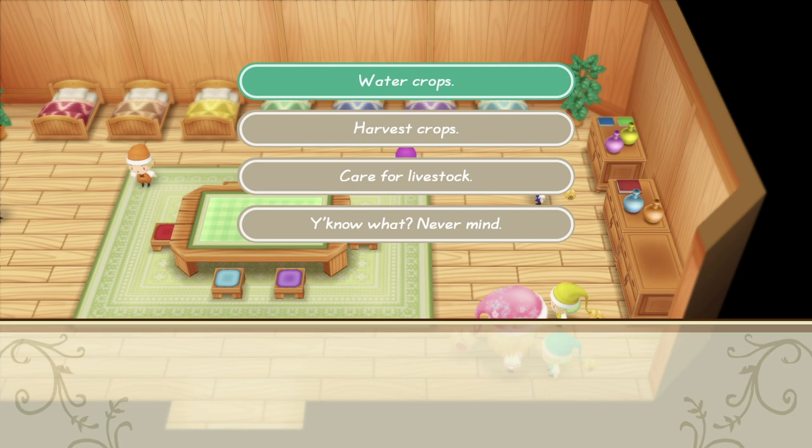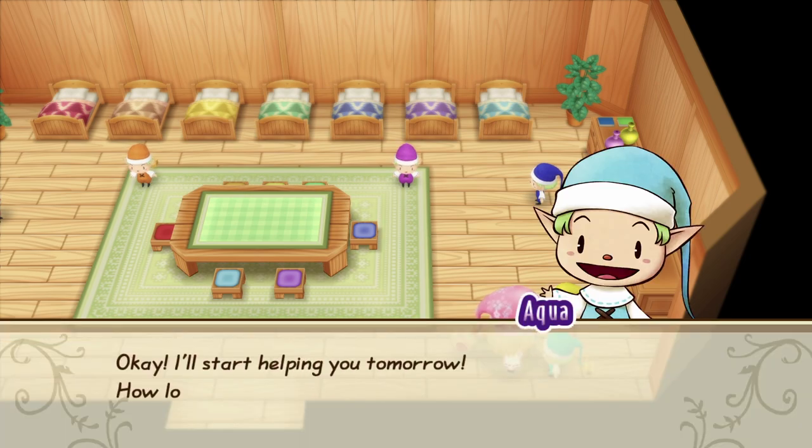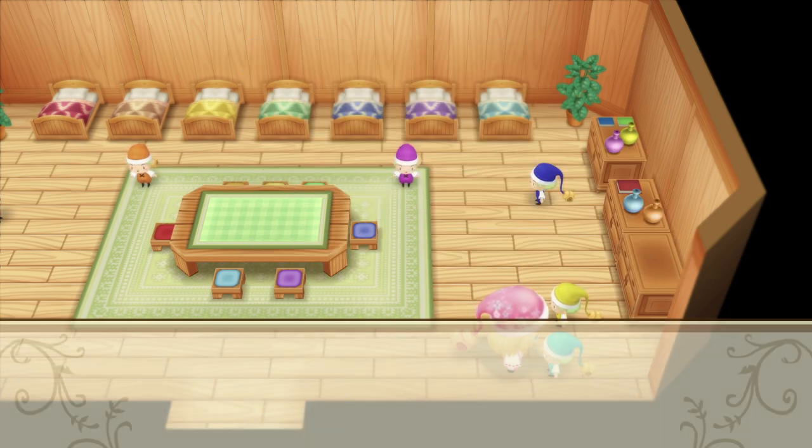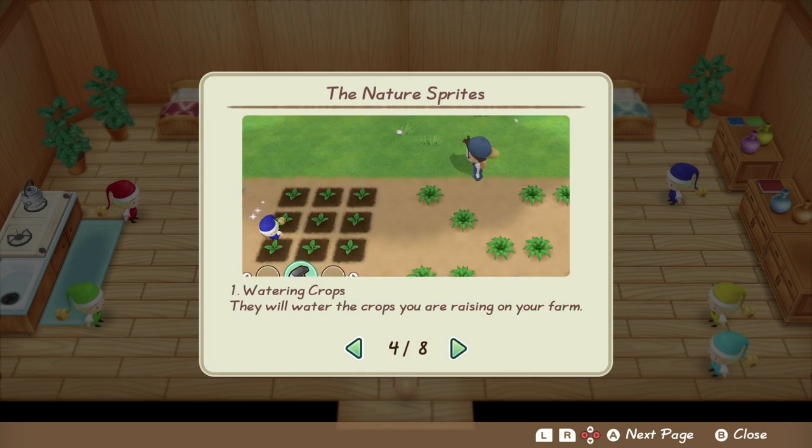You can only choose one activity per sprite, meaning the same sprite can't both be watering and harvesting crops on the same day. Once you choose that, just pick how long you want them to work on it — either one, three, or seven days. For watering, they are going to water whatever plants are currently growing on your farm, and growing is key here.